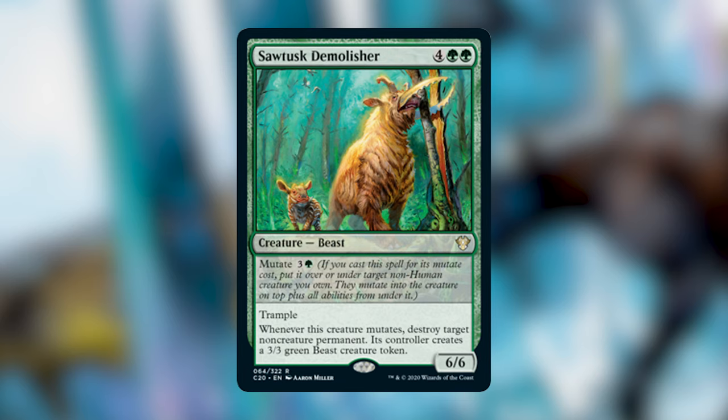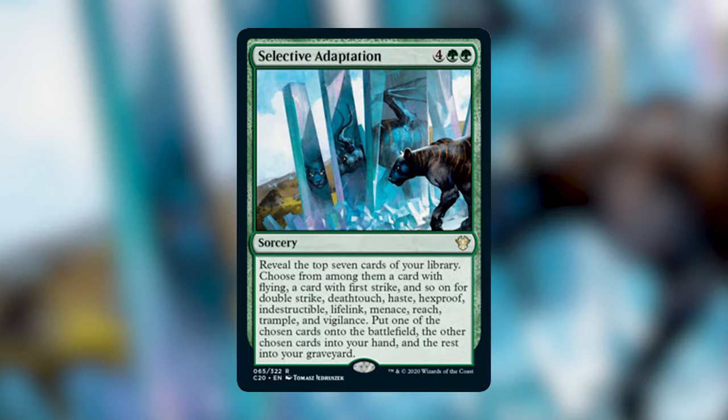Sawtusk Demolisher costs four green green — a 6/6 Beast with trample and a mutate cost of three and a green. Whenever this creature mutates, destroy target non-creature permanent you don't control and create a 3/3 green Beast token. I'd only play this in a deck with around eight to ten mutate cards. There are better green removal options for non-creature permanents, but this gets really powerful the more mutate cards you have.